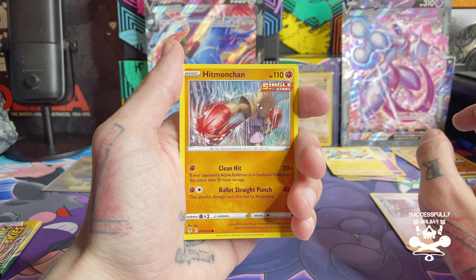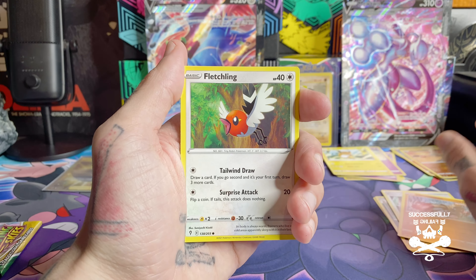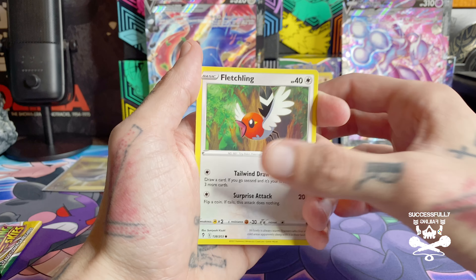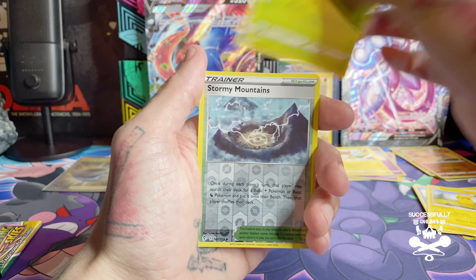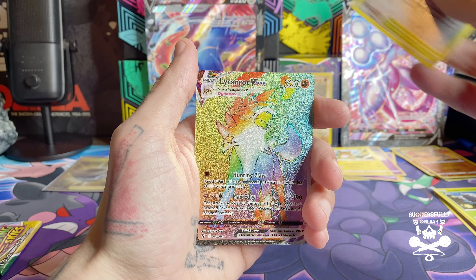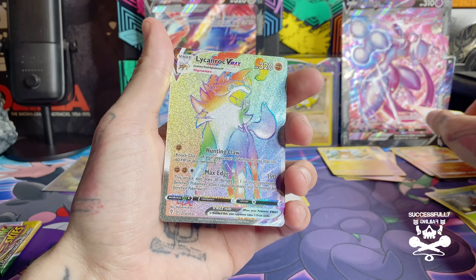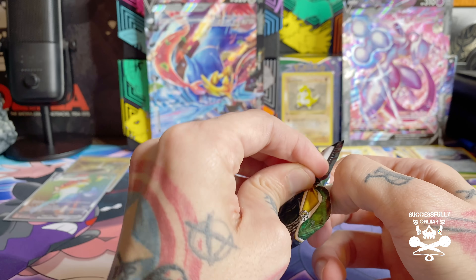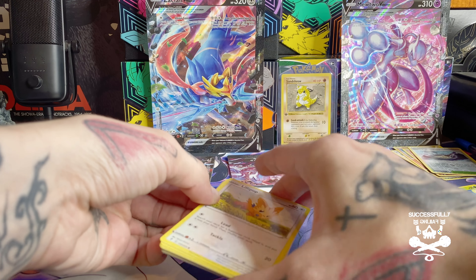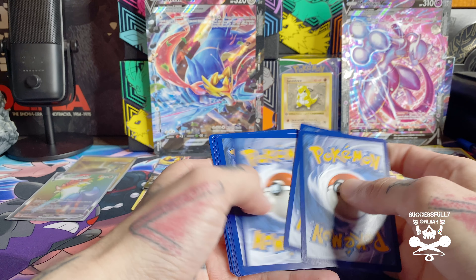All we're missing from Evolving Skies as far as Rayquaza goes is the V-Max alternate art, so if we pull that, that'd be wild. I never really thought going into that set that Rayquaza would be the one I'd end up trying to finish for the collection, and here we are. Reverse holo Stormy Mountains and — oh, I think this is a Rayquaza rainbow — nice! So now all I'm missing is the regular V-Max. I'd really be excited if I got Garbodor. Onto our last pack — I got psyched though, I thought it was an alternate art with that Sylveon vibe, but it wasn't.